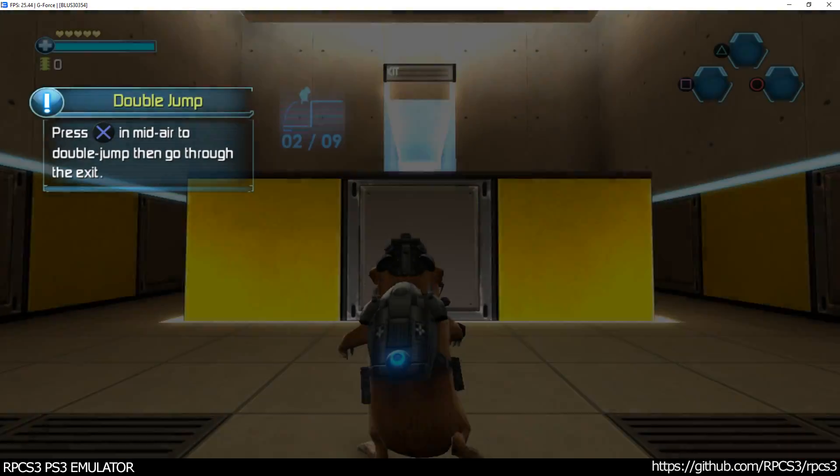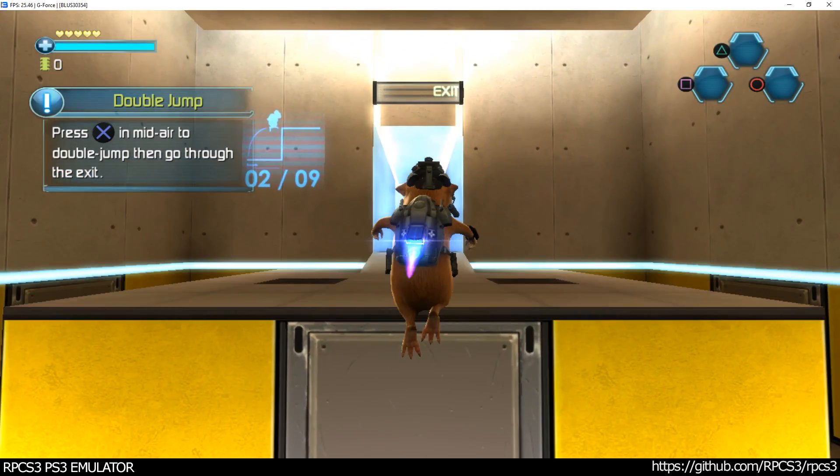Hold the button. Press the jump button in midair to double jump, then go through the exit.